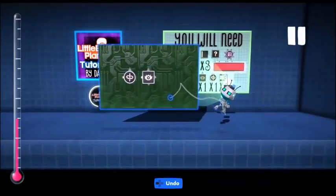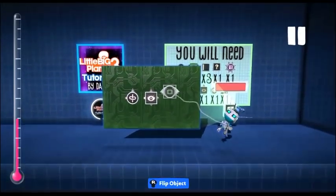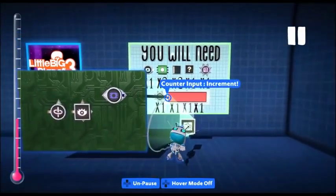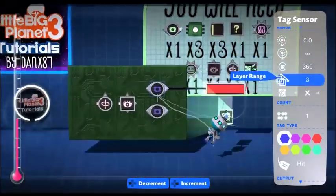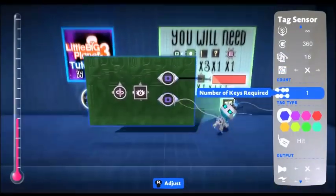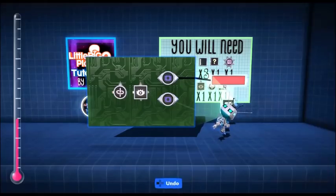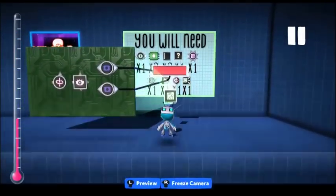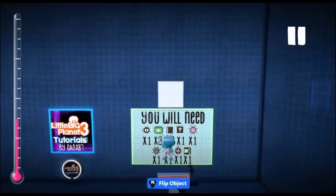Next up we want two tag sensors. The first one is for when something damages us — mine is bullets, yours can be anything you want. Set it to blue and 'hit' and attach it to the physical version of the counter with unlimited range. The second one is unlimited range, blue, with 'player', and it's inverted — attach that to the reset on the counter. This means that when your player is dead, the tag is no longer there and it will reset the health bar.